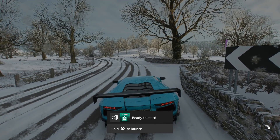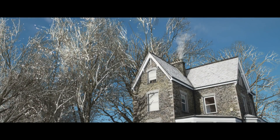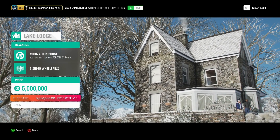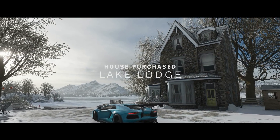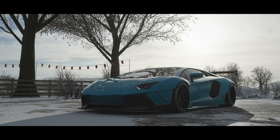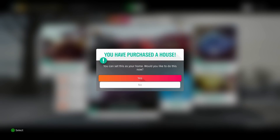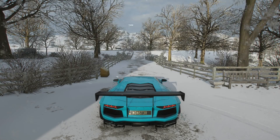Now you can view the house and it will give you the house absolutely free, no cost at all. It would originally cost you 5 million but because we've got the VIP it costs absolutely nothing. One tip: you do not want to set this house as your main house. Press no, leave the house like normal, and then you should have the 5 super wheelspins.